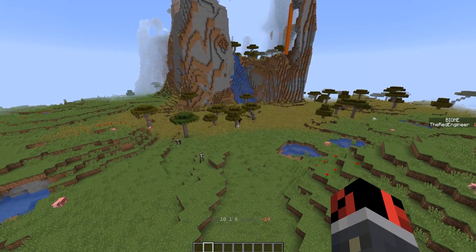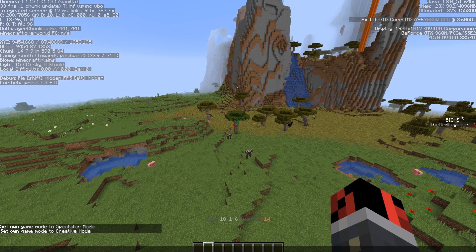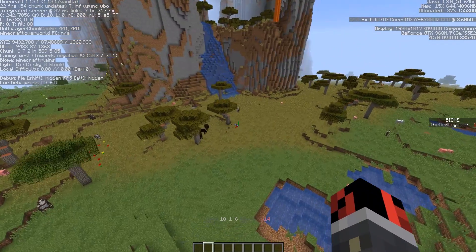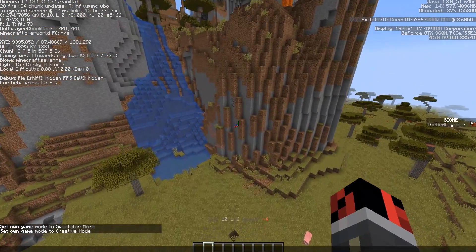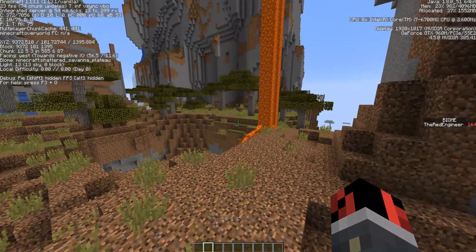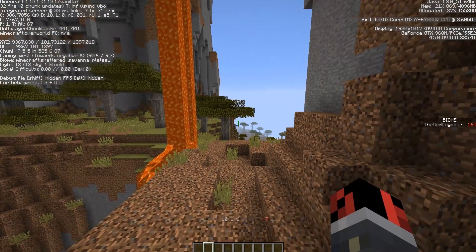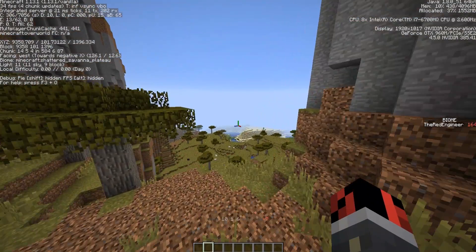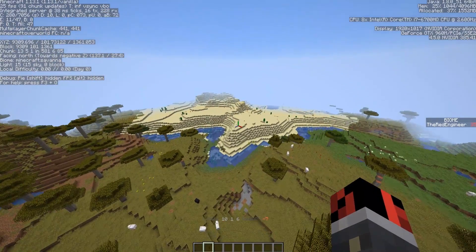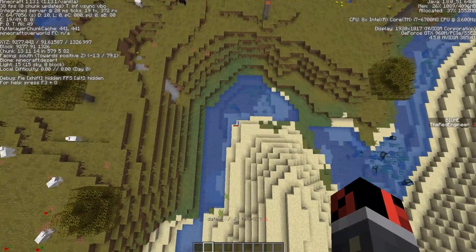With advancements you can detect the biome a player is in and translate it into a scoreboard objective. I'm currently in the plains biome and I have a score of 1, which is the ID of the plains biome. If I enter the savannah biome, my score changes to 35. If I go up here it changes again because I'm in a different biome — the shattered savannah plateau — and I have a score of 164. This thing is 100% accurate, meaning as soon as you enter one block of a different biome, your score will change in maximum one second.